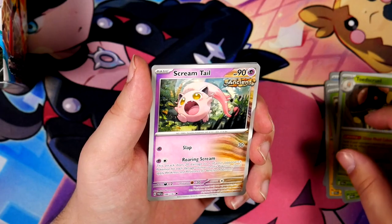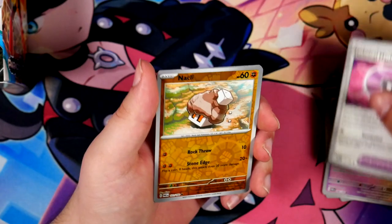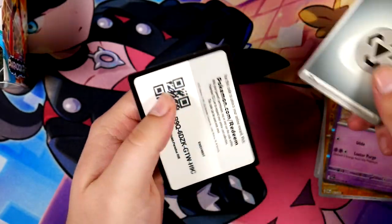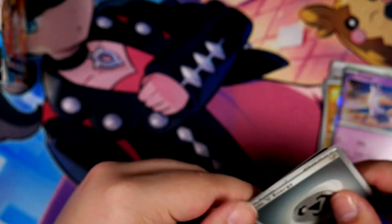There are so many bangers in here, and also these ancient and future cards, which I'm sure we're gonna pull a bunch of. Minum and the Latios — yo, Gen 3 up in this! Gen 3 wrapping. That looks really weirdly printed, but there you go. Here is the code card.